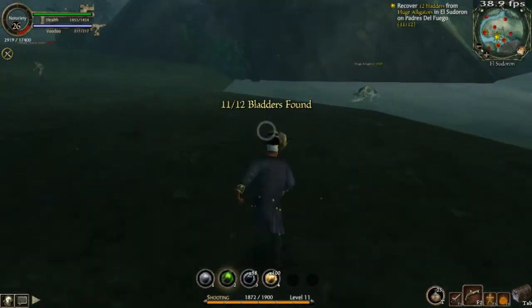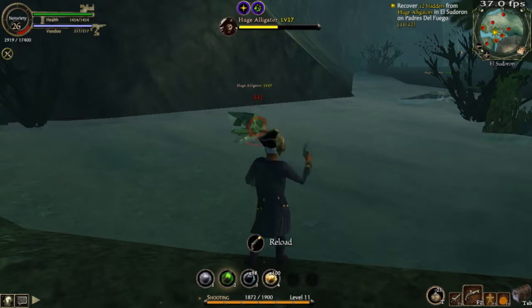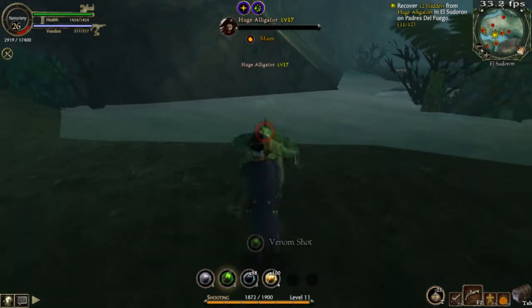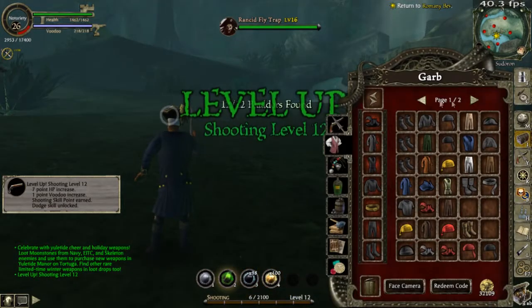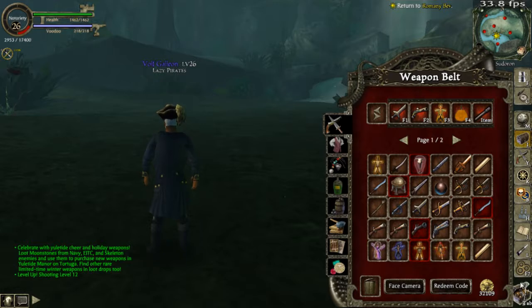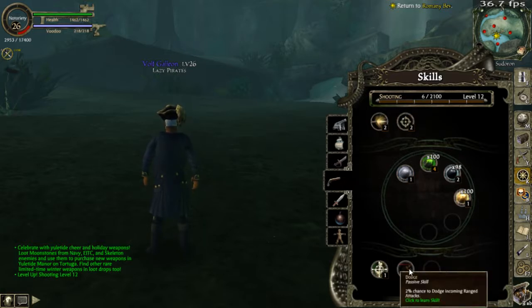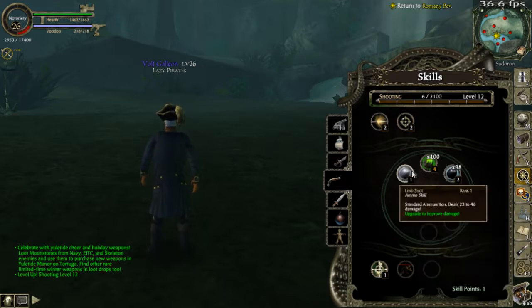He didn't drop anything, but I should level up after this. At least it counted — that's perfect. I can finally use my other gun! There's a dodge? I don't think I ever realized that. Better gun, finally. Chance of dodging rage attacks — thanks, okay. That's pretty neat.